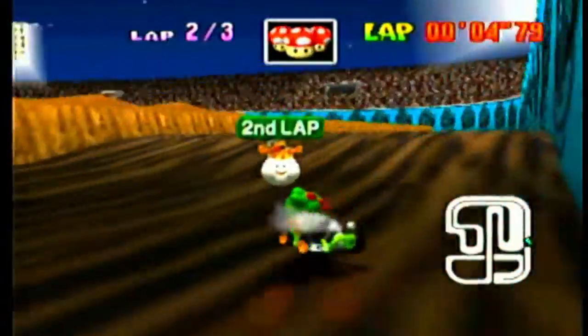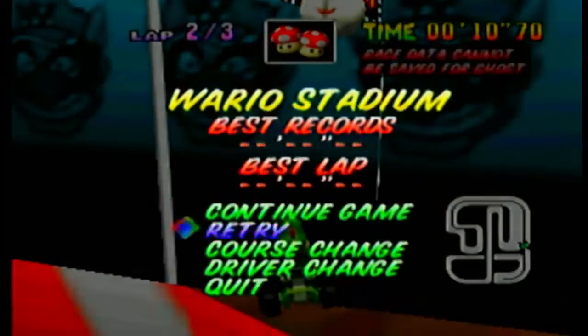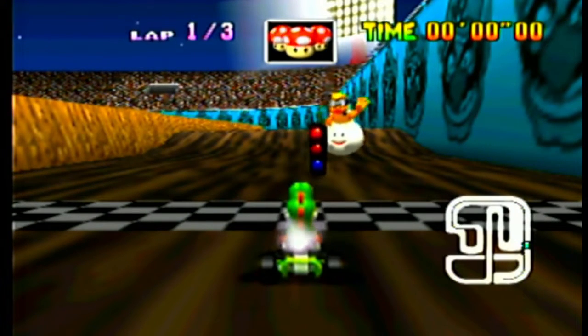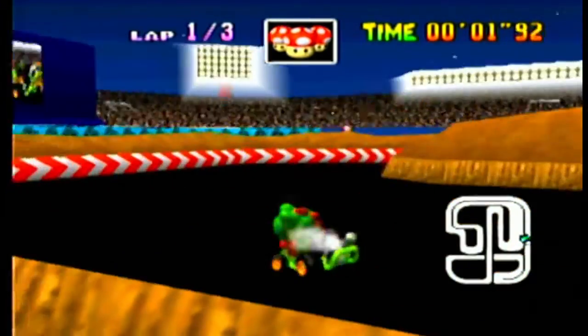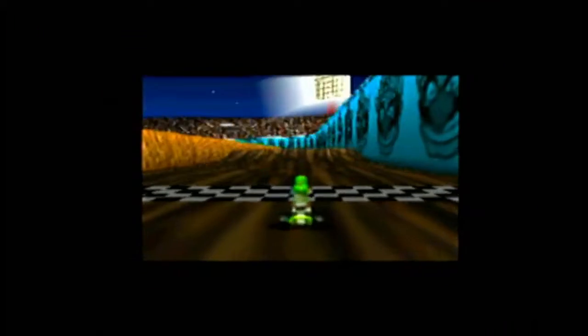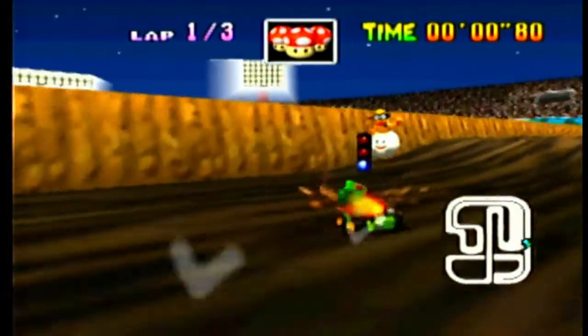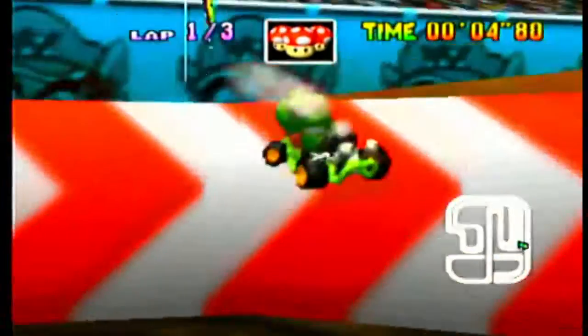Good — jump, jump, triple-A tap, left, jump. By the way, when you come down after the first jump, you do triple-A tap and hold left, but you don't do the full triple-A tap — it's like you do triple-A tap in the air. You hold left, then keep it up, then keep going — jump, jump, jump.